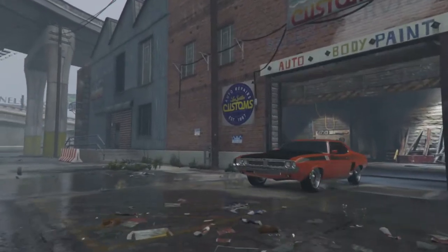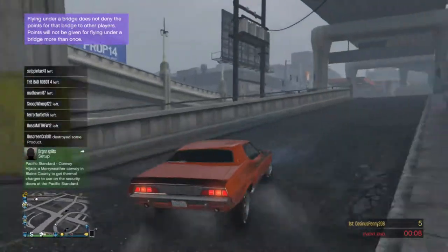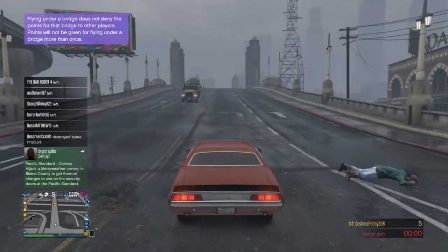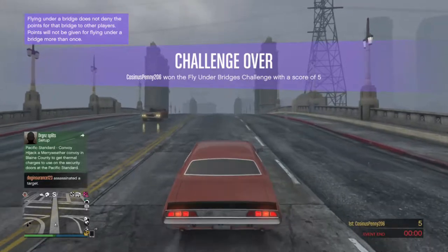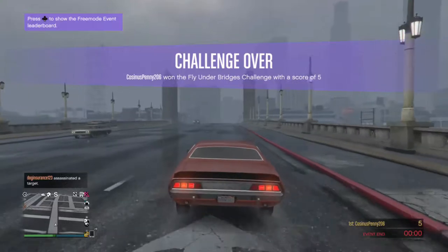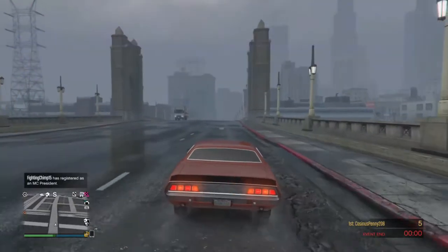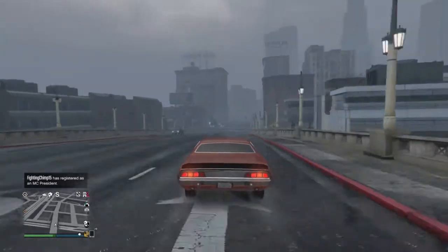I noticed there's no wheelbar option to put on the back for wheelies, but it is a muscle car so it does do wheelies. To get a good one, press the handbrake just slightly so it doesn't go all the way up — time it right and you get a great wheelie.